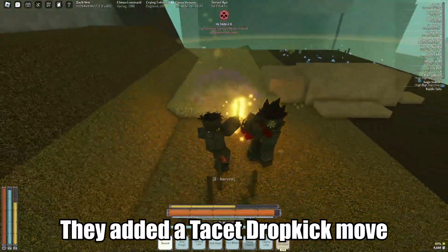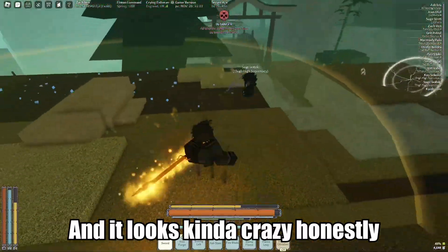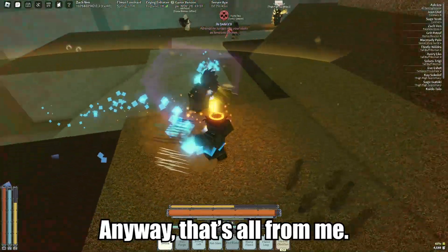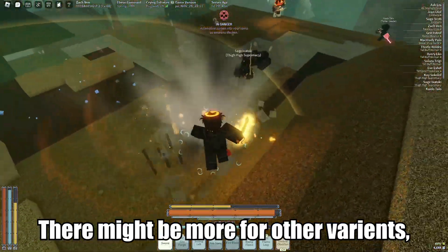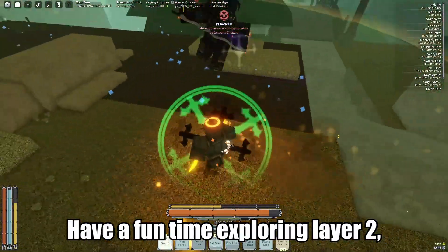So, as you saw there, they added a tacit dropkick move to the Sharko. And it looks kind of crazy, honestly. They go into tacit, and then they teleport behind you and try and grab you. It's pretty crazy. Anyway, that's all it was for me. It might be more for other different variants, so go check it out. Have a fun time exploring layer 2, and I'll see you next time.